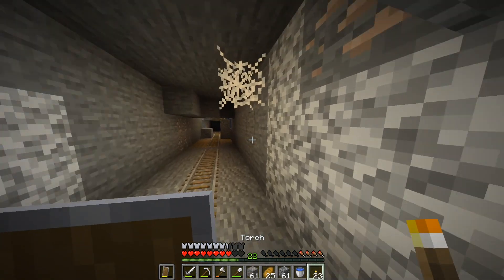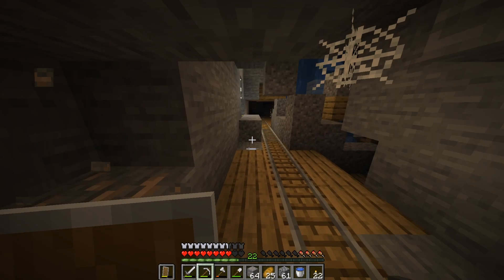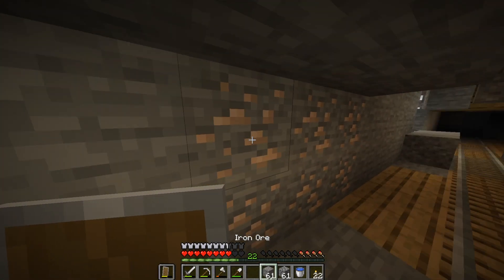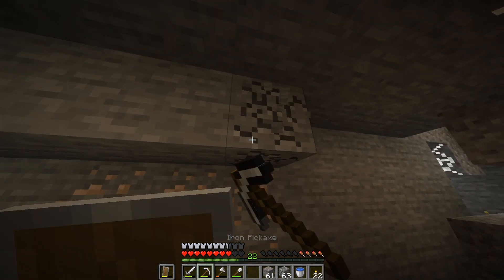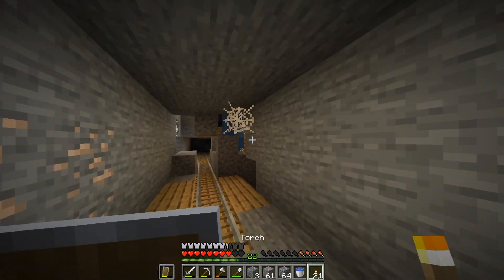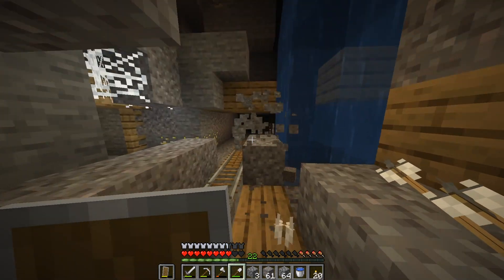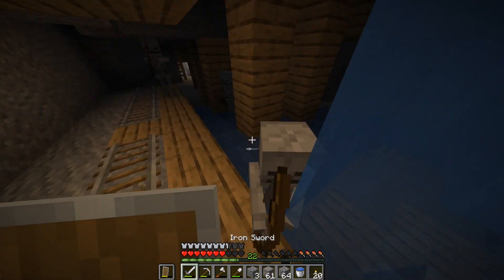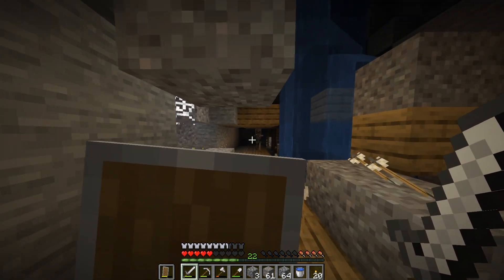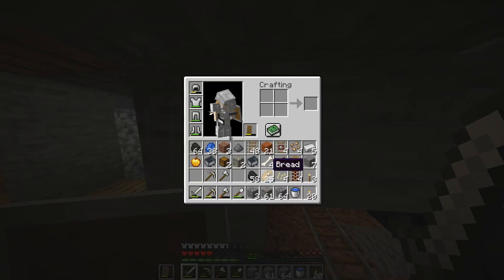We've found a lot of iron right here — this is a very good ravine actually. Let me just put these iron blocks back — this is definitely thumbnail potential, so let's set that up and make it look super cool, maybe have all of this disappear. Skeletons — I don't wanna die! Okay that's a lot right here. We're gonna work on that thumbnail in a bit, just gonna go down here.